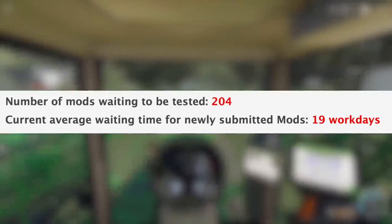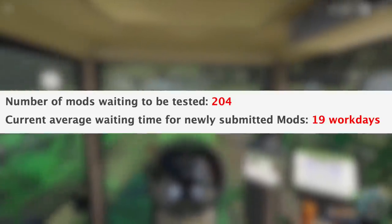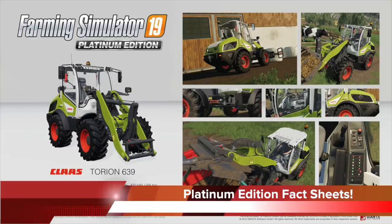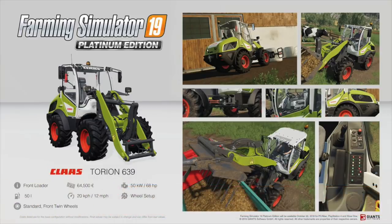With all that being said, we still have 204 mods sitting and waiting to be tested, and the current average waiting time for newly submitted mods is 19 work days. It is Friday, which means it's Fact Sheet Friday — we have three new fact sheets for you today for the Farming Simulator 19 Platinum Edition featuring CLAAS.